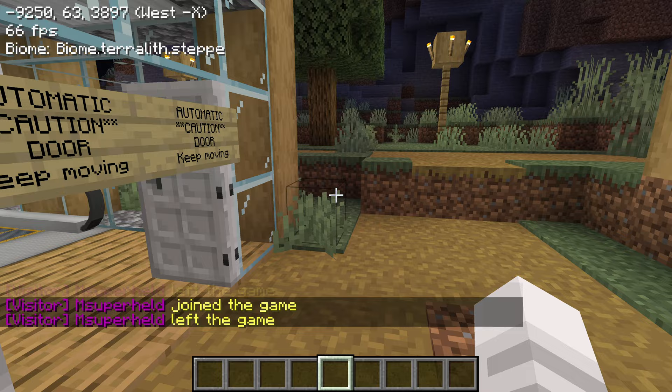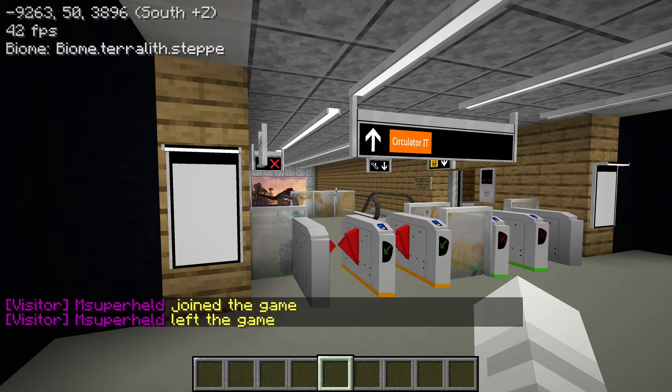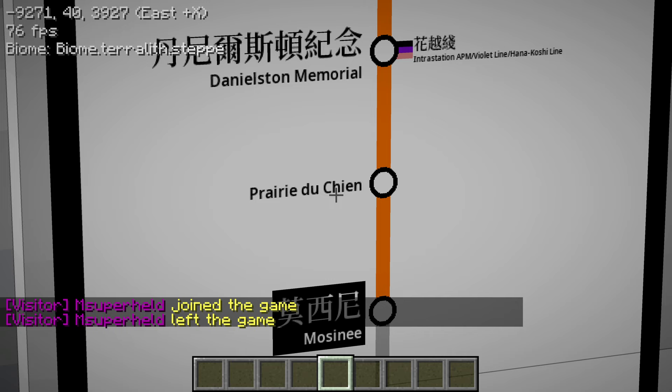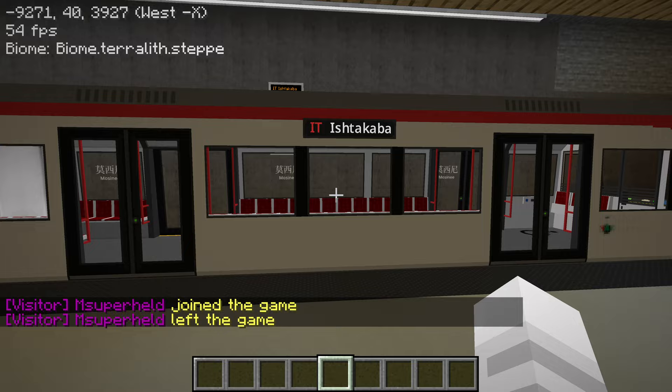So next time we are going to make sure that we get the copper level. I think this line used to be a cable car, right? The Circulator IT used to be a cable car line but now it's been converted to a train. So we can just head to Danielston Memorial, take the high speed, and go back to spawn.